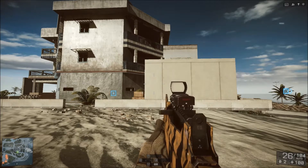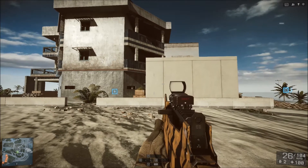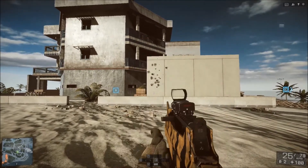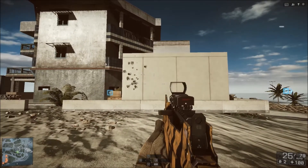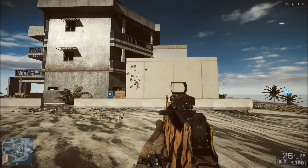A teraz kolejny test praktyczny na poligonie. Będziemy strzelać z biodra i zobaczymy jakie ta broń ma skupienie. Jak widać z biodra skupienie nie jest najlepsze, natomiast należy pamiętać, że FAMAS jest najszybszą bronią w grze — jeżeli wyjdzie na nas przeciwnik, możemy strzelać full auto i mamy duże szanse wygrać taki pojedynek. Teraz sprawdzimy jak ta broń sprawuje się z przycelowania bez kontroli ognia.